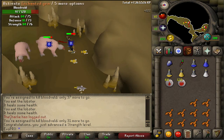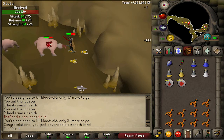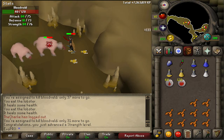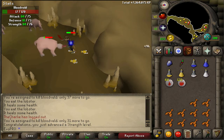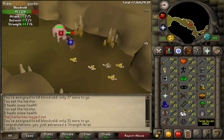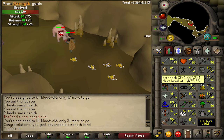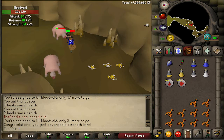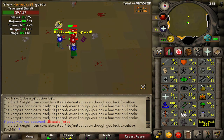There we go — 76 Strength, very nice! I've been enjoying my Dragon Scimitar. It's obviously not as good as the whip, but it's probably as good as my Saradomin sword that I used to use and significantly cheaper, so it'll be a good weapon for Slayer. I'll probably be using it for most of my Slayer from here on out when meleeing, since I'm going to try to focus solely on Strength for a while now that I've unlocked everything I needed for Attack.